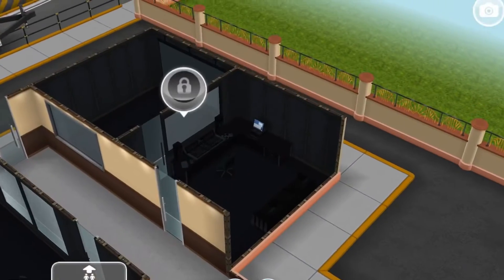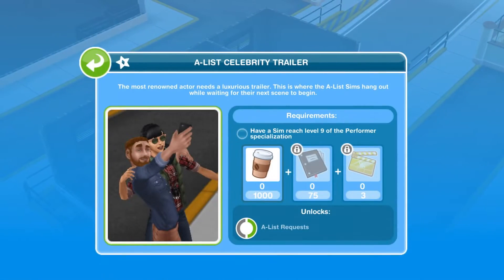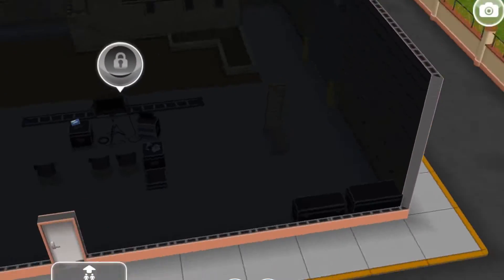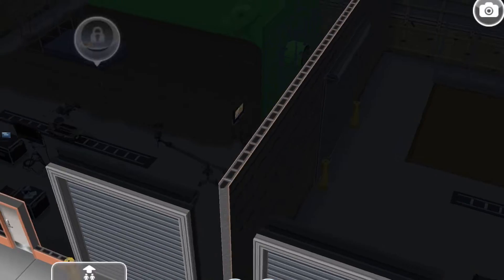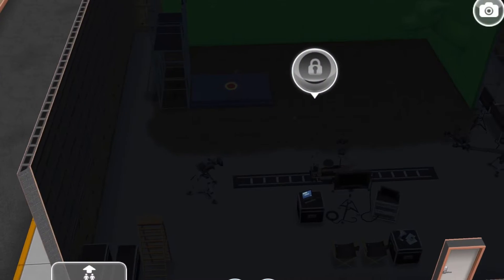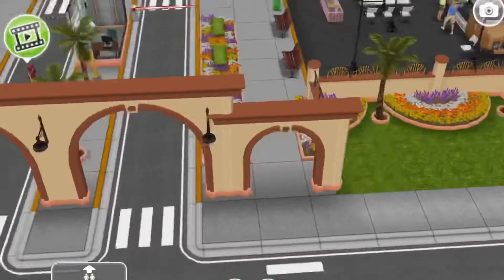And then what do we have? Voice over booth! What's next? A-list celebrity trailer. And these are the two cool things: a stunt set and a setup for making the movie!